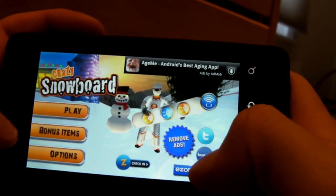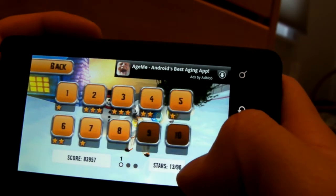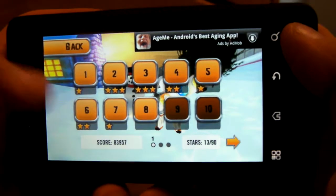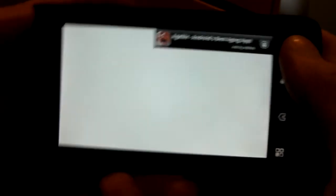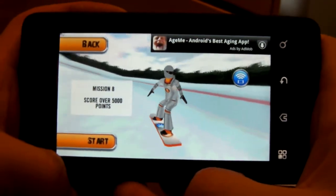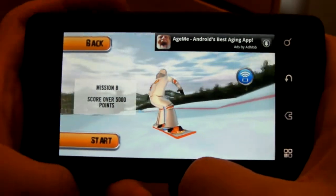The purpose of the game is — if you go to the missions — there are different missions, whether it's collecting coins on the track, flying through the slaloms, staying on the track, and you also have to score as many points as you possibly can. This mission's goal is to score over 5,000 points.